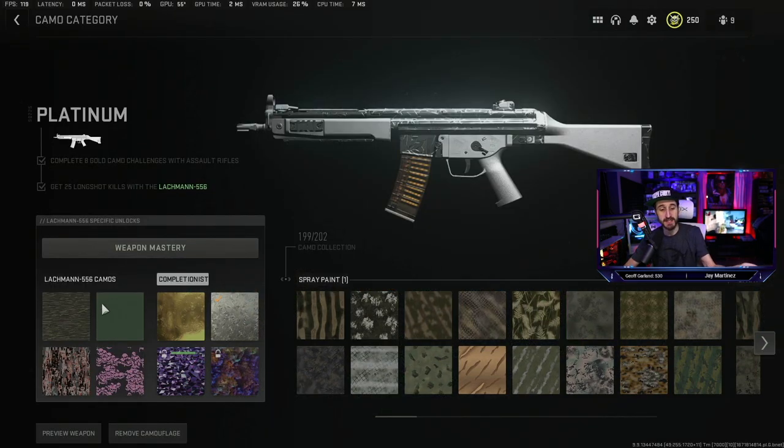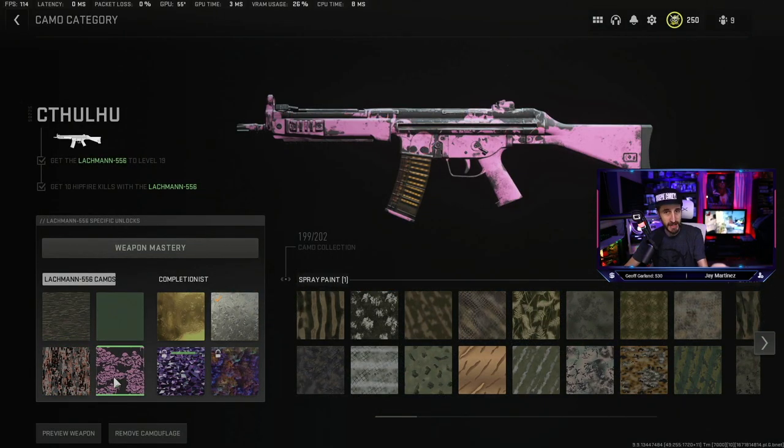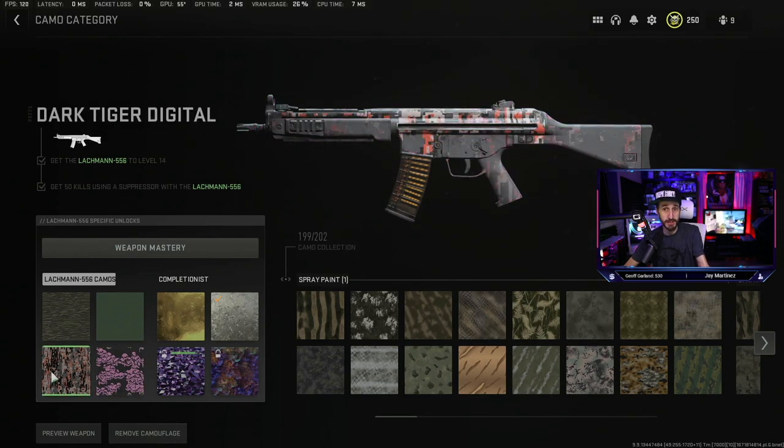Looking at the Lockman 556: 50 kills, double kills, suppressor, and hip fire. You're getting suppressor kills if you have a suppressor on the gun while you're getting hip fire kills, and you could be getting double kills while hip firing with a suppressor on — so you're getting double kills with a suppressor and hip firing at the same time. There are a couple of guns that will also ask you to get hip fire, ADS, suppressor, and mounted kills, which is pretty easy because you can just mount the gun and get ADS and suppressor kills at the same time.